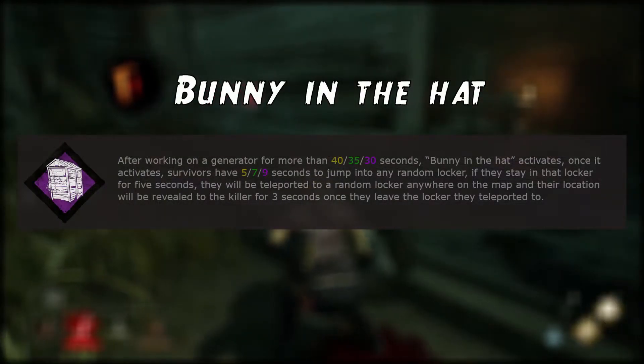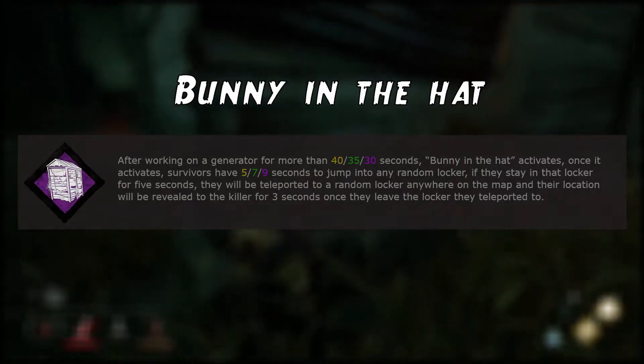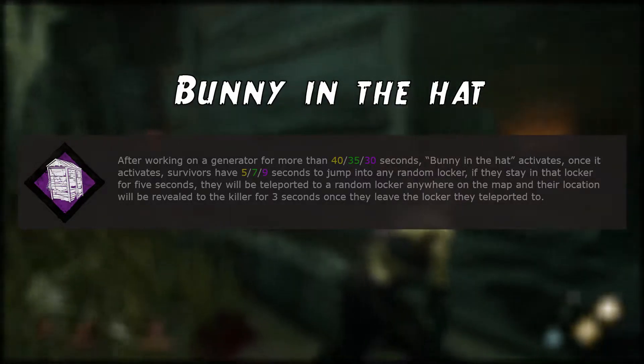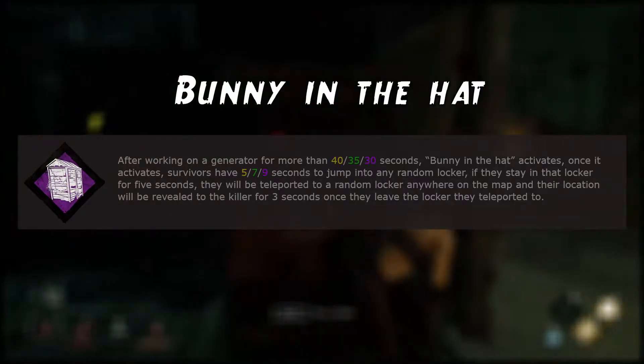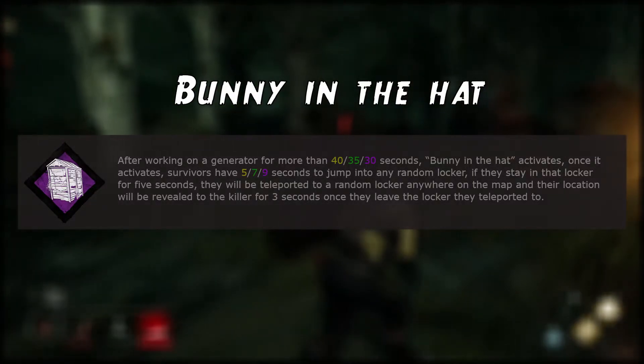The second perk on our list is called Bunny in the Hat. After working on a generator for more than 40, 35, or 30 seconds, Bunny in the Hat activates. Once it activates, survivors have five, seven, or nine seconds to jump into any random locker. If they stay in that locker for five seconds, they will be teleported to a random locker anywhere on the map, and their location will be revealed to the killer for three seconds once they leave the locker they teleport to.